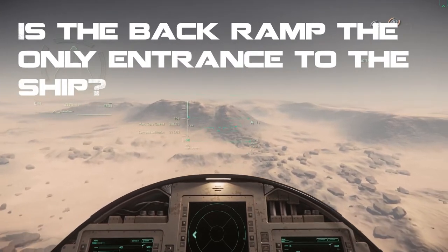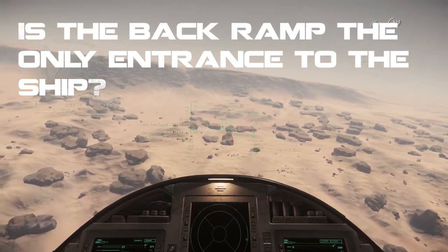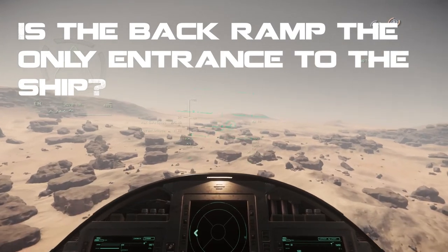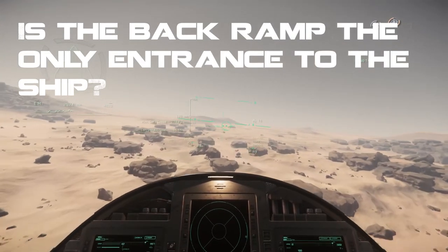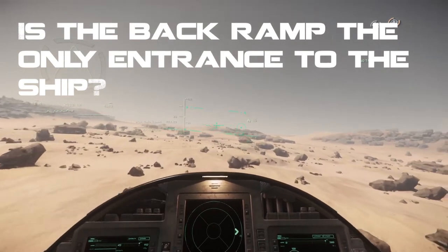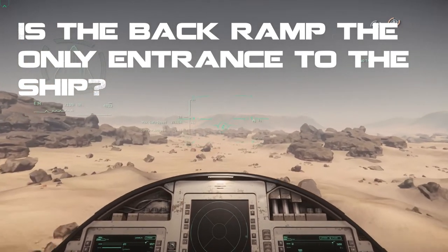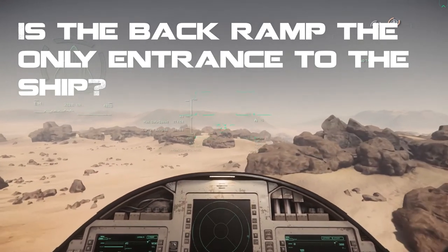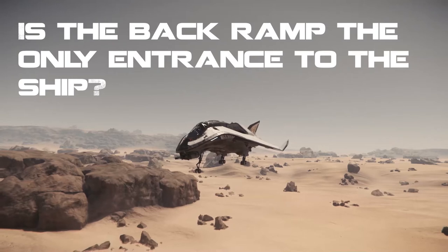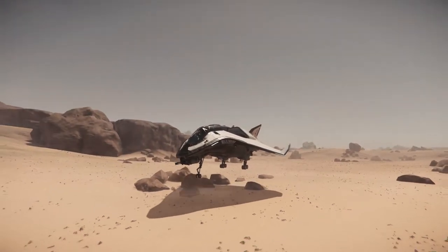Is the back ramp the only entrance to the ship? The Mercury only has one entrance — a rear ramp where the cargo goes in — and that is the only entrance. You can see that on the designs and all the pictures they released. I kind of like it actually — you look at what it was modelled after, the Millennium Falcon and Serenity, and you never really saw anyone enter those ships from any other door; they always ran in through the back being shot at.